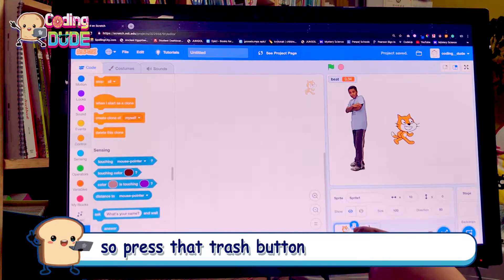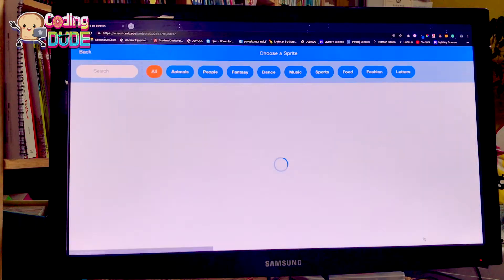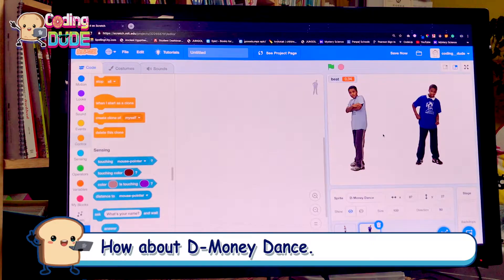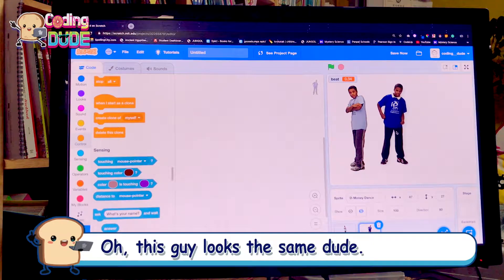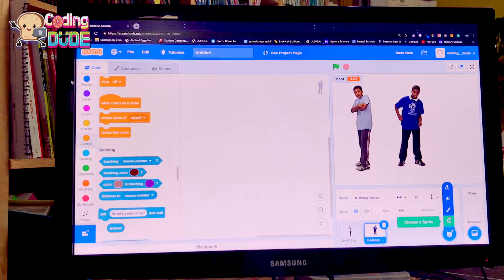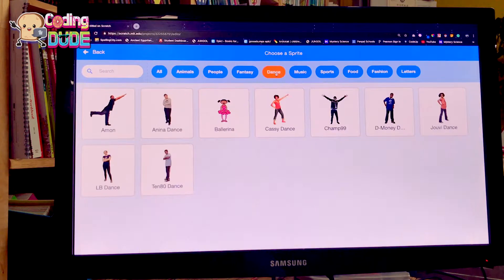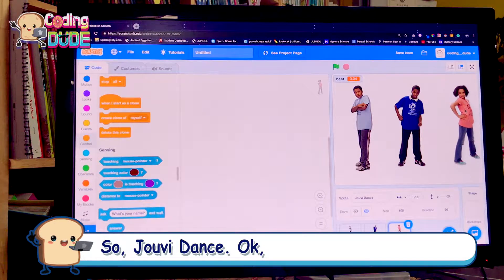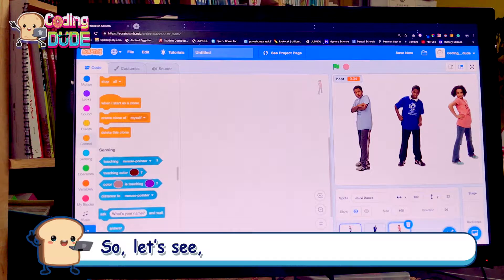So we'll need to choose another sprite that has 13 costumes, but we won't need this one — press trash. Finding another dancer... how about D-Money Dance? Oh, this guy looks like the same dude. How about we do these three guys? You will be dancers. Okay, let's see.